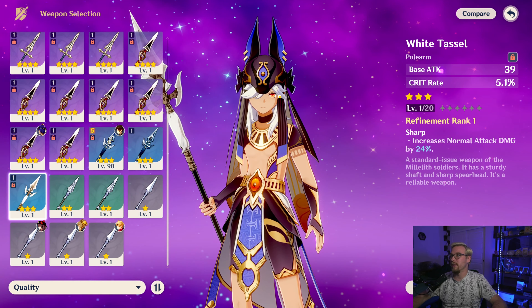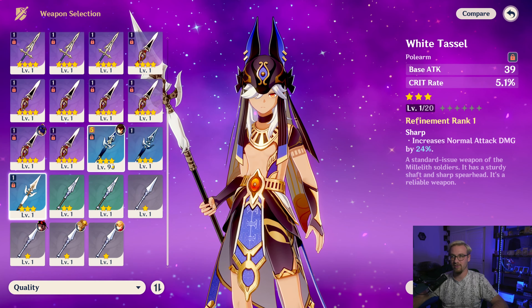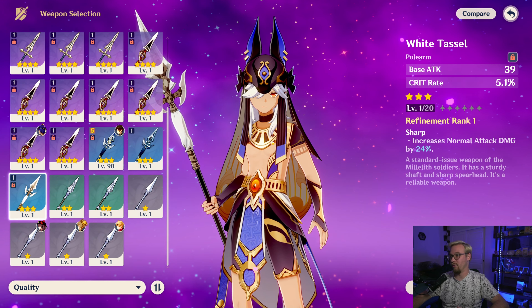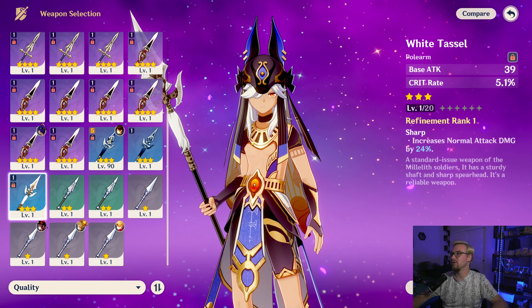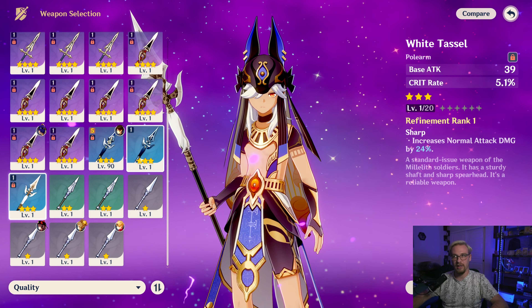For three star weapons — there aren't many three star polearms, only a couple: Black Tassel and White Tassel. White Tassel, if you have it, bumps up your crit rate and increases your normal attack damage by 24%. This would be a great three star polearm to put onto Cyno early game.